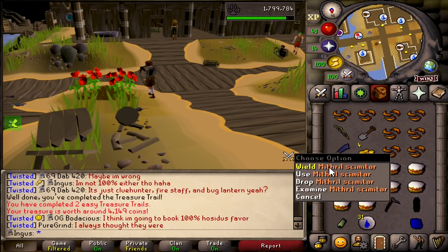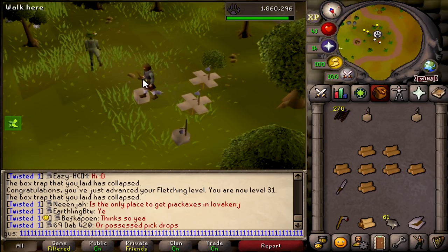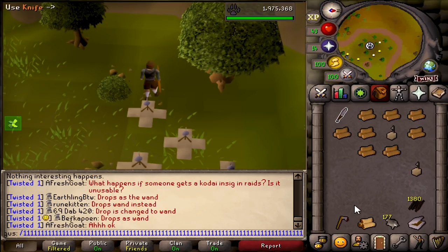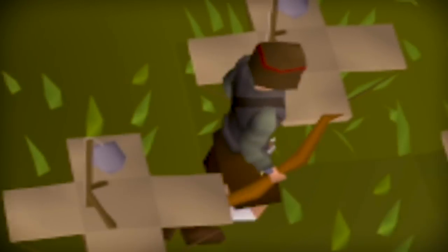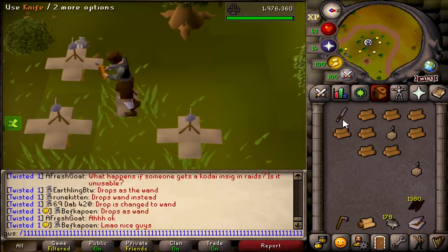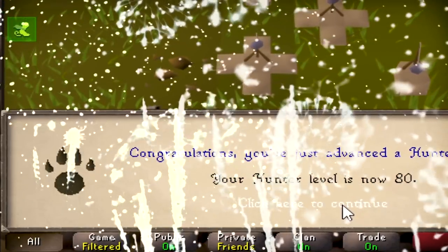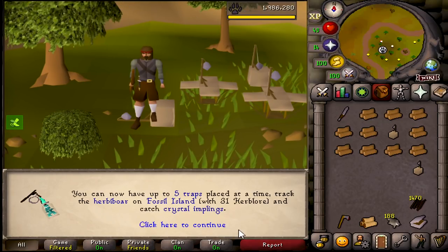We're back hunting and surprisingly no one is here, which is awesome because I am planning to go hard at least to get 84 - that's the goal. I am extremely smart and I don't have the fletching level for this mahogany log. We're just spamming the oak logs to get some faster rates. Hopefully by the time I can actually use the mahogany log it'll be worth it. There we go - finally 80 hunter! We can now catch five traps and do crystal implings if we had a net.